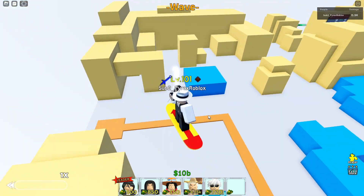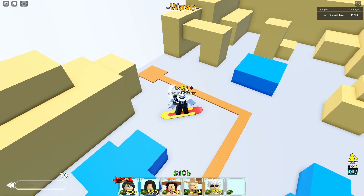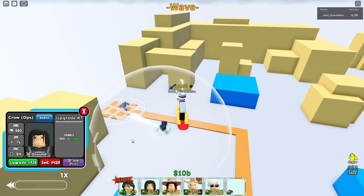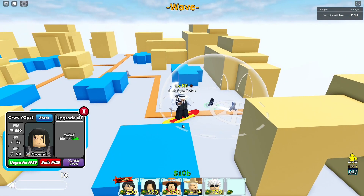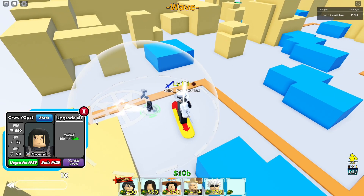What's up guys, Pyrex here back with another video. Today we're going to showcase Itachi, one of the best characters in Naruto Online — Sasuke's brother. Let's see what he has: 850 to place, 500 damage, 7 SP, range 8, and he does a cruel fireball.